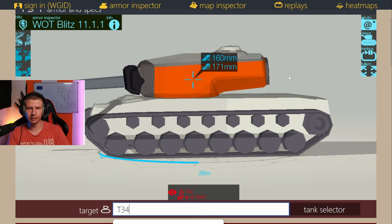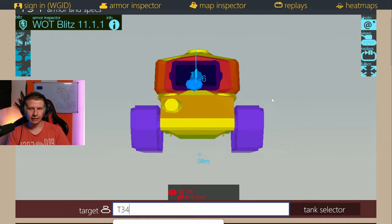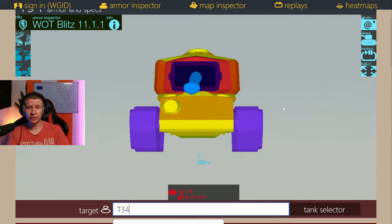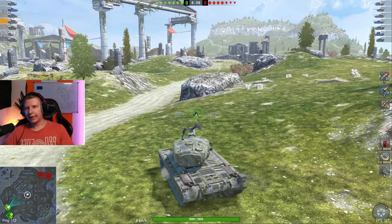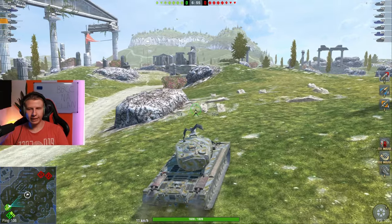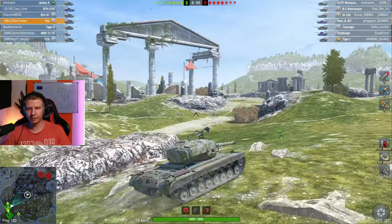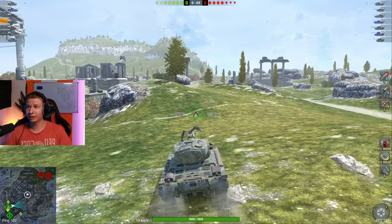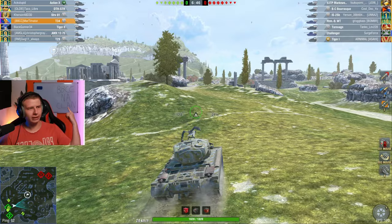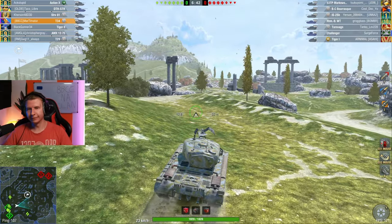The front of the turret is extremely strong; the hull however has to be hidden at all costs. It's time for some gameplay in the T34. I'm on the NA server — it felt appropriate to put the eagle on here in an American tank and play on the American server. You can join my clan if you want, though it's quite dead and inactive.